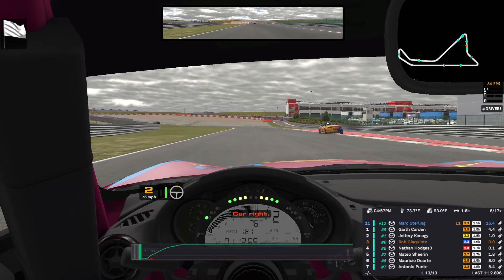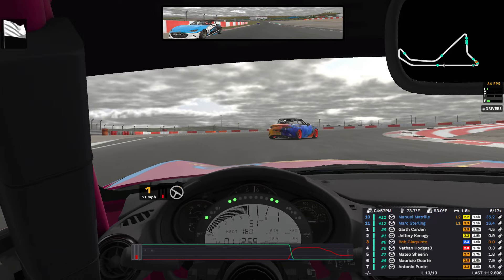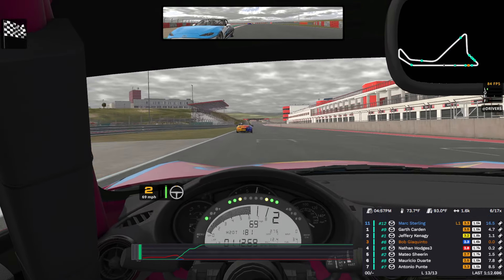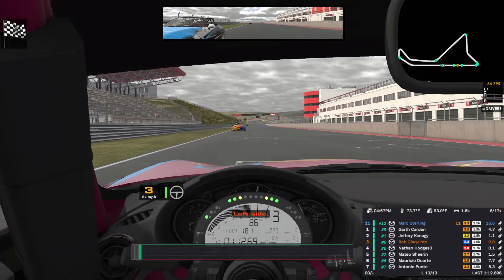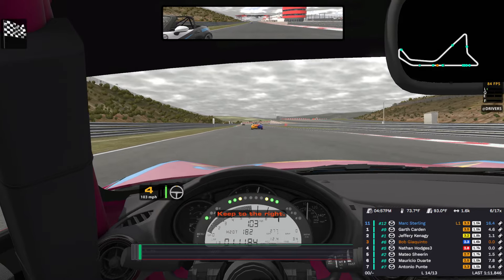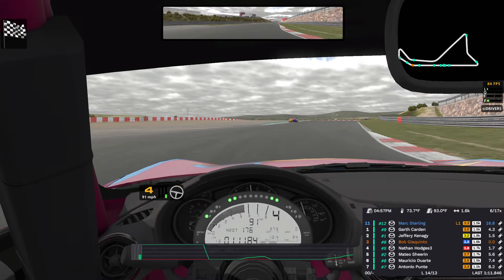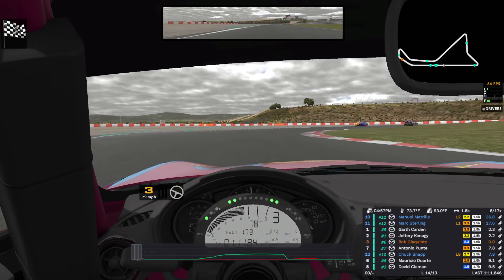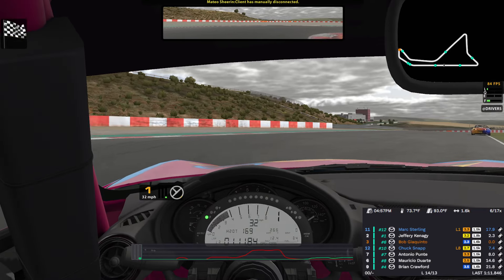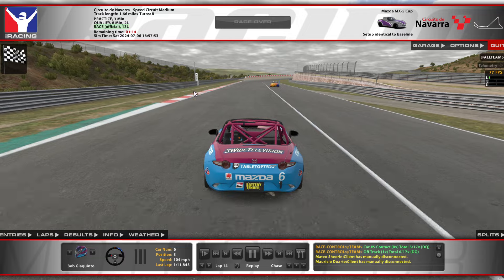Car right, clear on the right. Left side, still there, hold your line. Keep to the right — alright, I held him off. There's the flag, it's over. Oh, that was the stupidest P3 I've ever gotten. Why did I do this? Not very smart — I'm going to lose a ton of safety rating. Alright, we'll park it here and see what happened. That was a quick race.